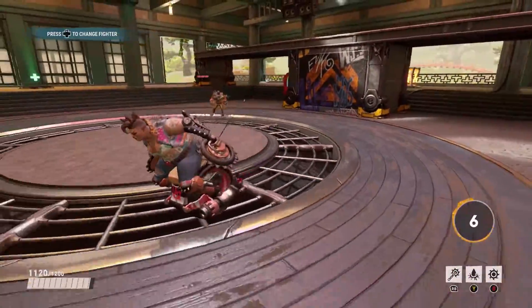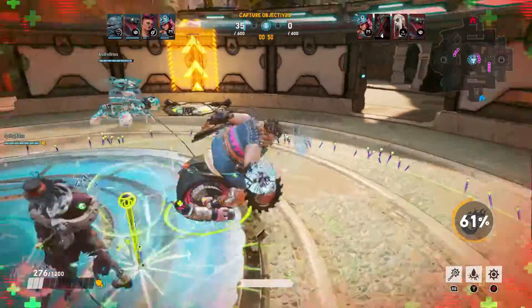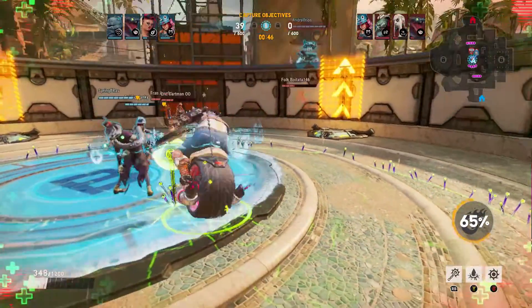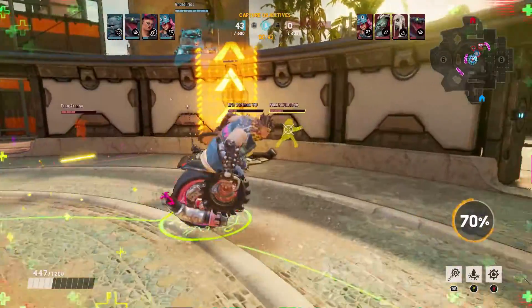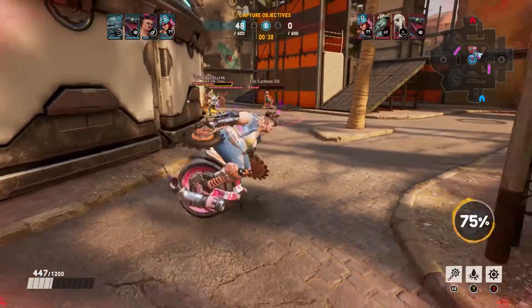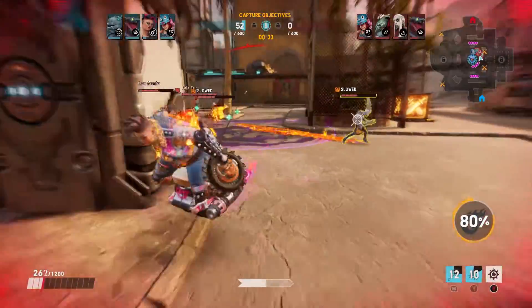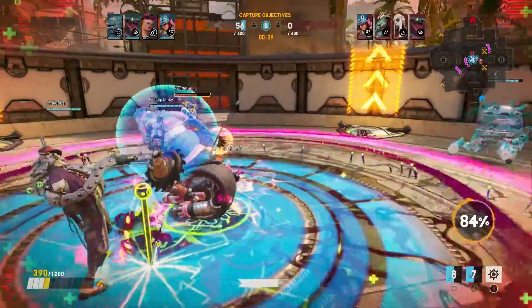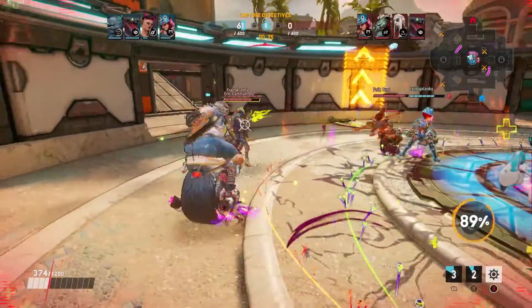Buttercup is a very simple tank — not difficult to use at all. Her moves are easy and she's easy to get the hang of. Her Launch is also a good ability since you can use it to get people off your team or push somebody for extra damage. She's a very easy tank, not hard to master at all — very simple and straightforward.